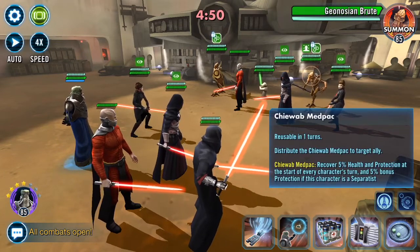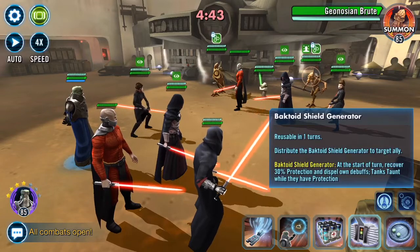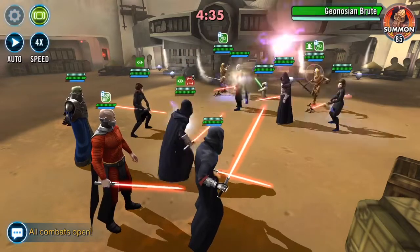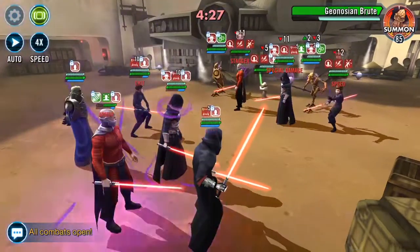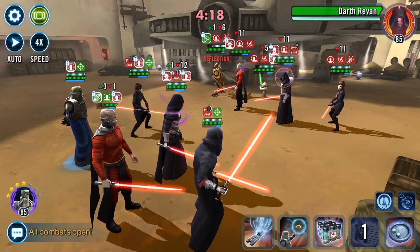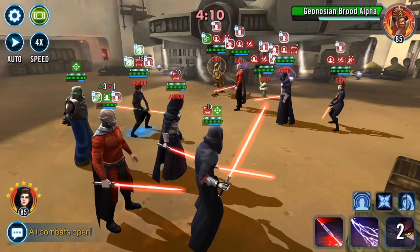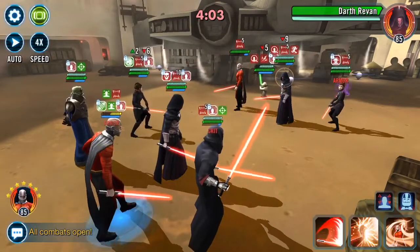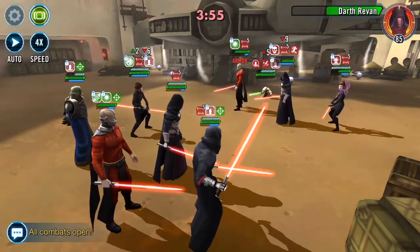You've got three gear 13 Siths at the front, a gear 13 Geo Brood Alpha, which means we've got a gear 13 Brute. I did pop the Zeta onto my Wat as you saw. I'm getting Malik to taunt from the very start — dramatic pause. A 100K hit takes the Brute out. Now we don't want the Brute to come back — I want to turn and face down Geo Brood Alpha.